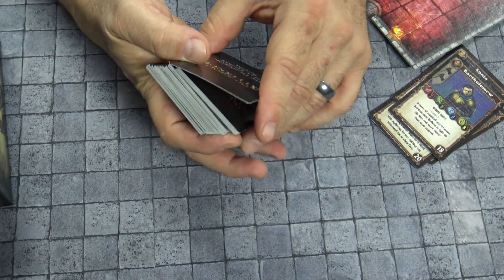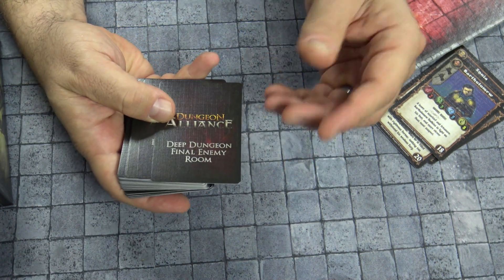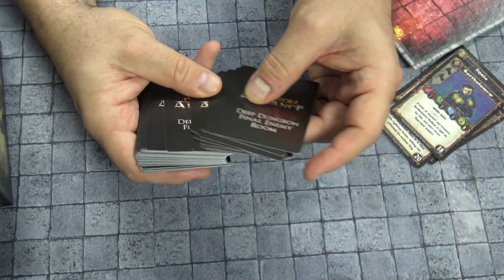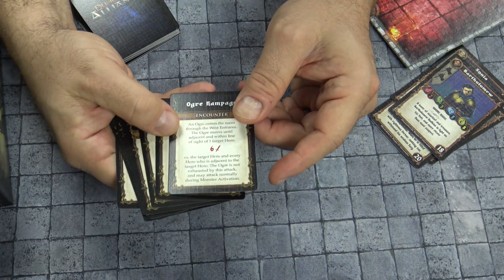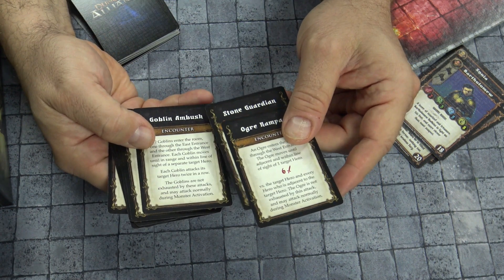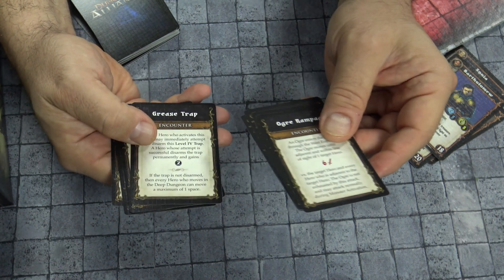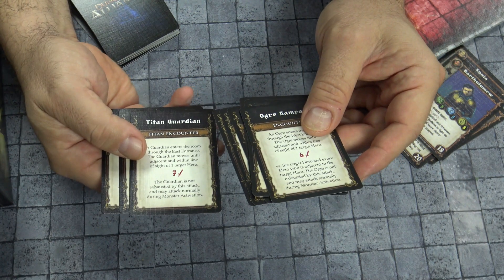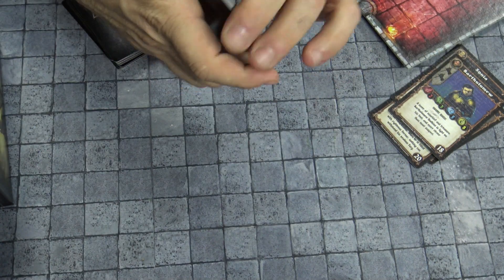They're going to come with some cards that you're going to enhance their playing hands with. But the real thing you're going to get is the Deep Dungeon Final Enemy Room, and you're going to play this when you go into this room. There's a whole bunch of different stuff that can happen: an ogre rampage, a Stone Guardian, a Goblin Ambush, Undead Marsh, Grease Traps — nothing really good. There's also a Titan Guardian, that's the guy you don't want to run into, and some traps.